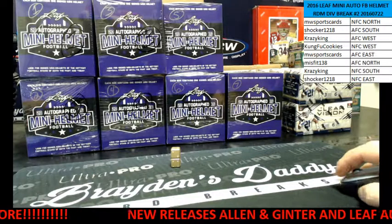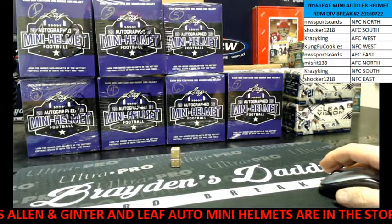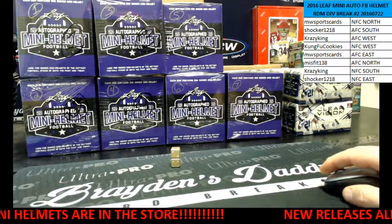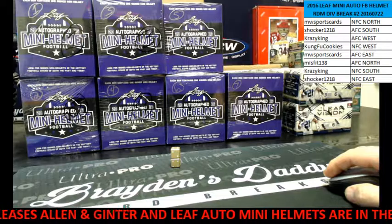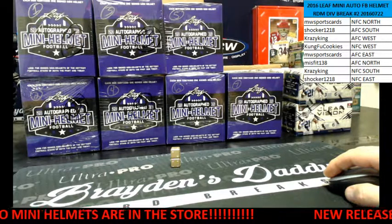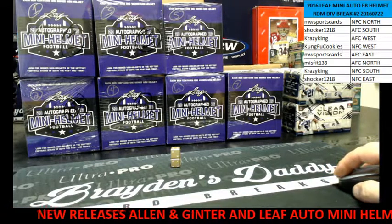Alright, so here is our roster. We've got Michael Wilson — he's got the best division in football, NFC North. Shocker, the AFC South. Crazy King, the AFC West. Kung Fu Cookies got the NFC West. Michael Wilson, the AFC East. Misfit, the AFC North. Crazy King, the NFC South. And Shocker, the NFC East.